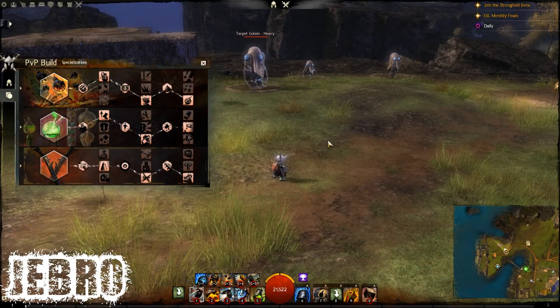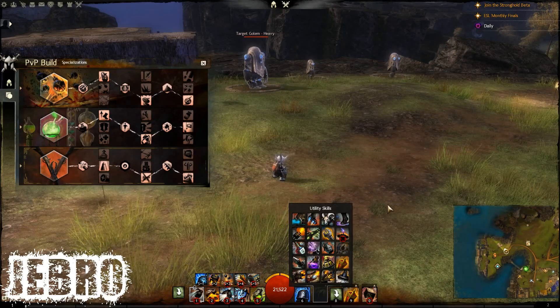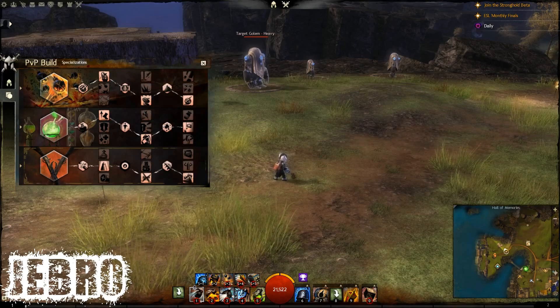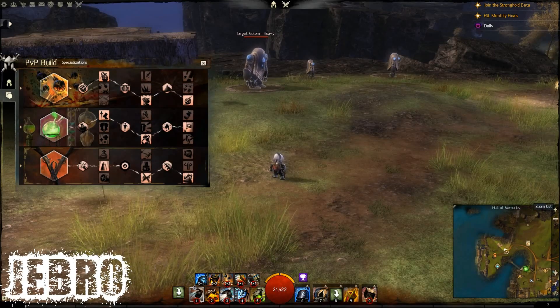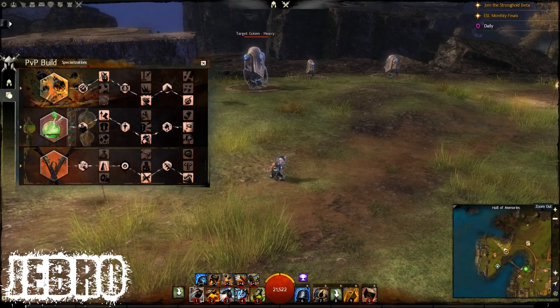This build is okay at the moment. I'd probably switch out bombs for Slick Shoes or Toolkit. Whether I'd go into that line for the Toolkit trait where it decreases your cooldowns, I don't think so — at the moment it doesn't feel like that line is as strong.